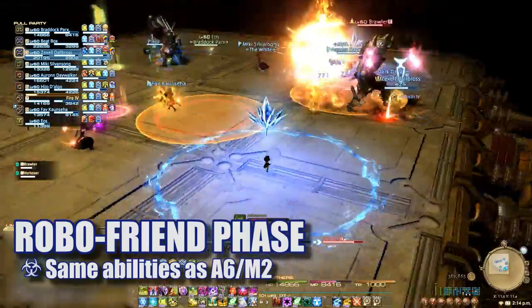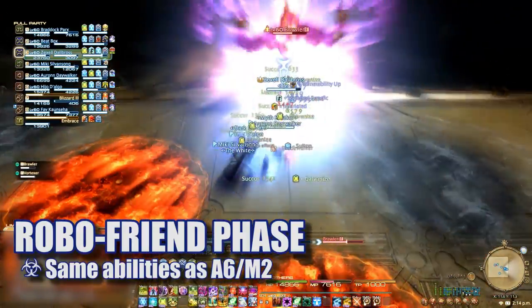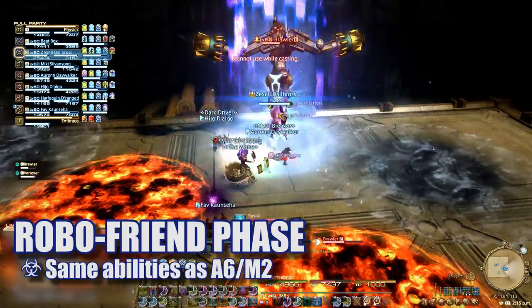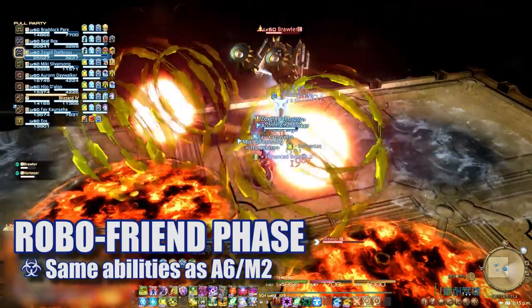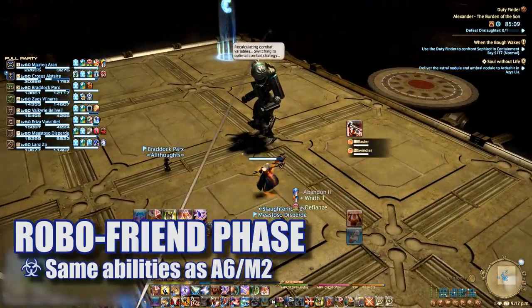These adds have the same abilities they had on the second floor, so handle each as necessary. I would recommend burning down the brawler to minimize the potential high damage from his arm attacks. Dodge and spread for the vortexer's AoE attacks as necessary. Once both are down, swindler and blaster will drop down.